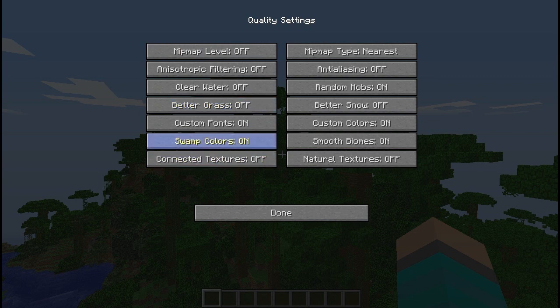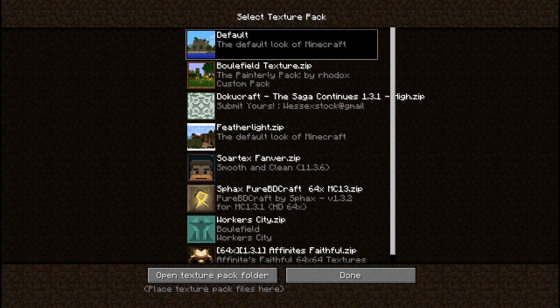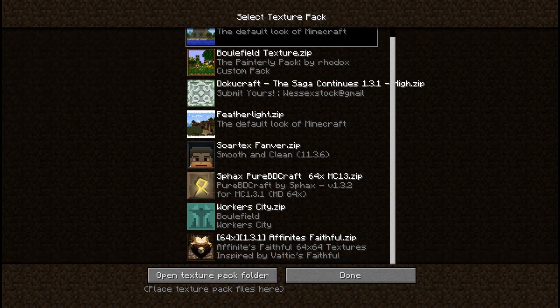Quality — we have Swamp Colors, Custom Fonts, you can change any of this, there's so much. Texture Packs is actually kind of cool — you can change your texture pack right from here.